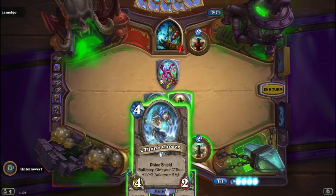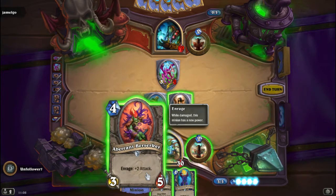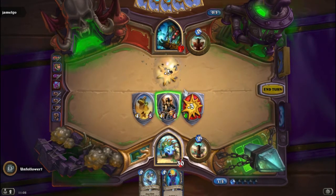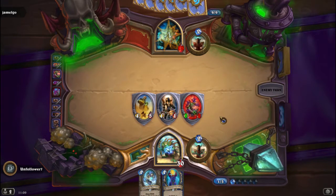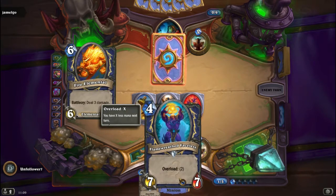Do we go out with the Divine Shield or do we go out with the Berserker? All right, we'll go with the Berserker. We'll want an opportunity where we can clear his board and then play the Faceless so we can deal damage directly to the hero.